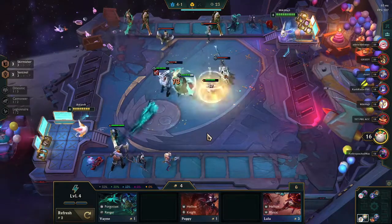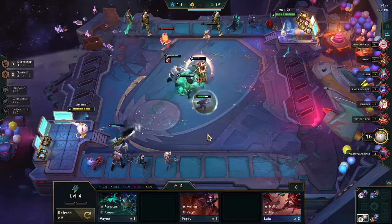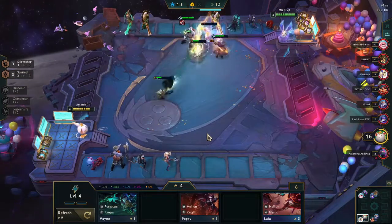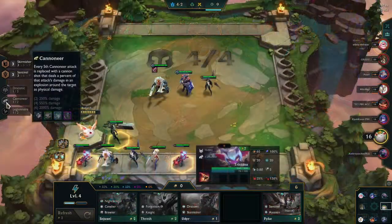I decide to use Olaf as the item holder rather than Udyr, since he has natural lifesteal built into his kit, so the Bloodthirster I thought would be particularly nice on him, along with the Sentinel buff that gives increased attack speed throughout the match.